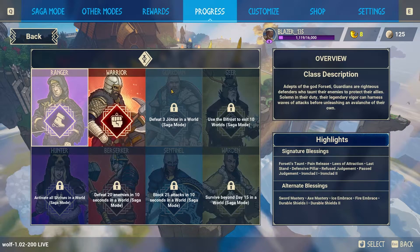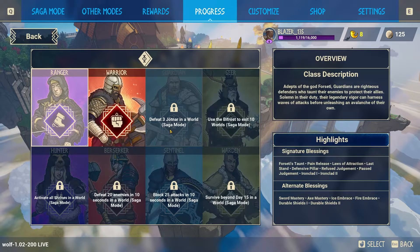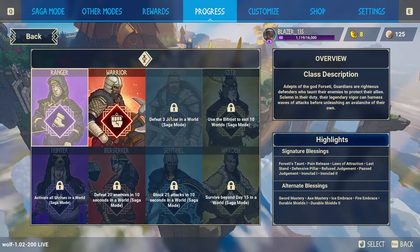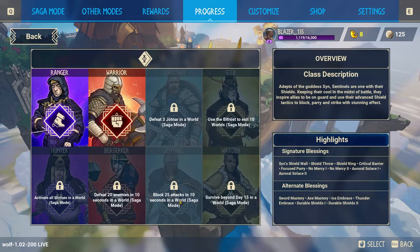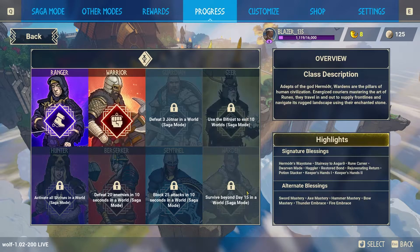The Guardian is basically the tank of the game — these two classes are the best tanks. To unlock the Guardian you need to kill three Jotuns in Saga Mode, and when you unlock him you get his cool abilities and can level them up. The Sentinel similarly requires you to block 25 attacks in 10 seconds to unlock.